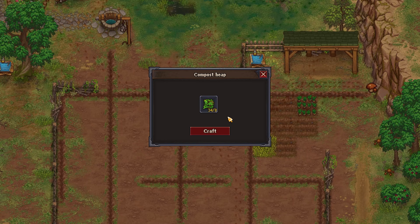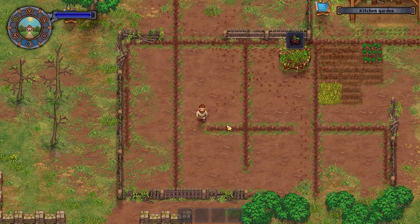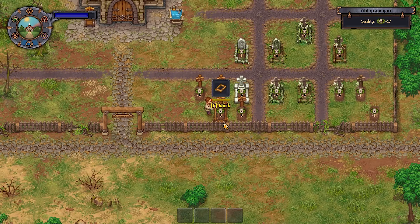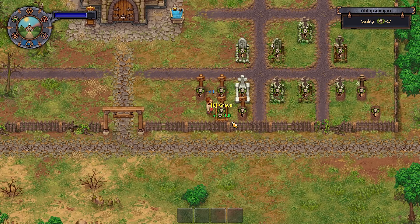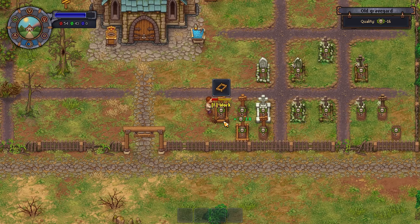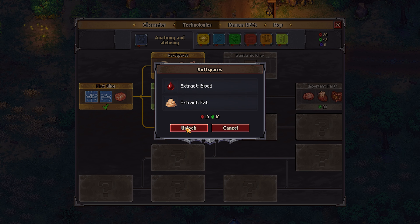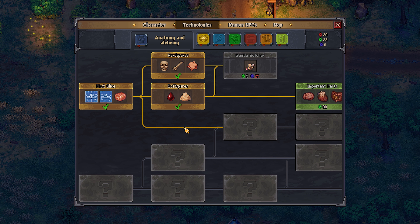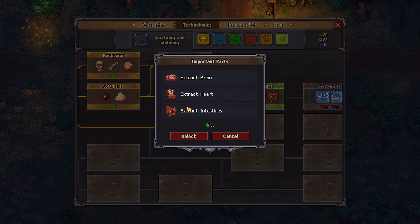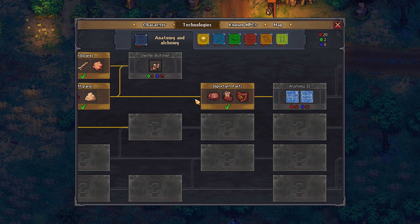So I made a compost heap and had tons of crop waste accumulated from pulling up all the carrots and wheat. I was going to use that compost heap to make some compost, which will come in super handy later on. It was back to the graveyard outside the church, and I was going to upgrade all these grave sites with wooden markers and wooden fences. Eventually I could use stone markers and stone fences, but I needed a few more technologies to access those.